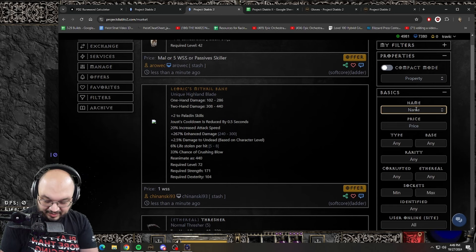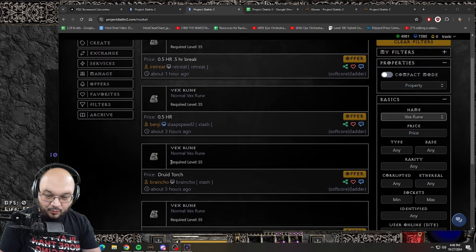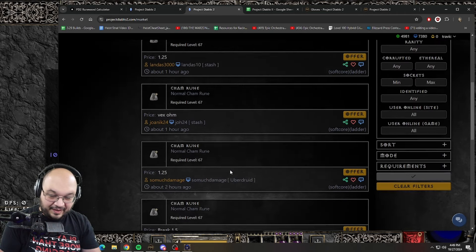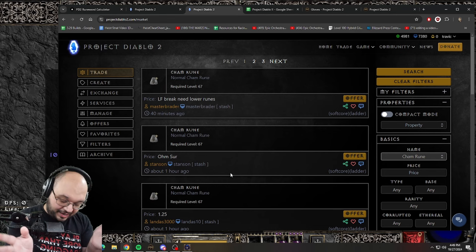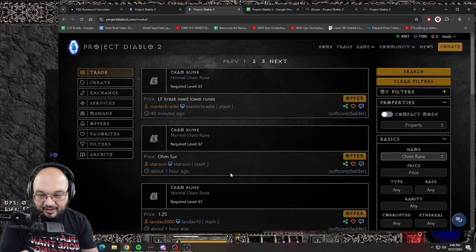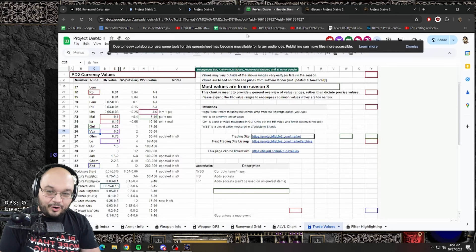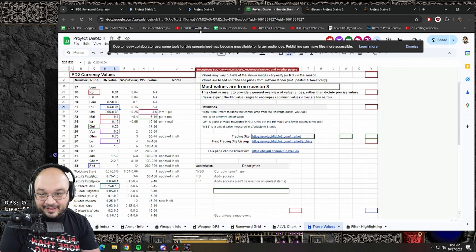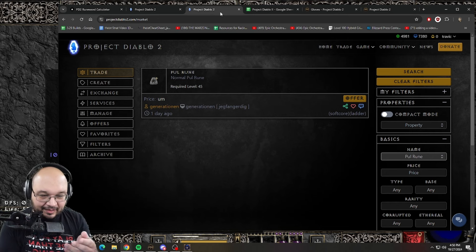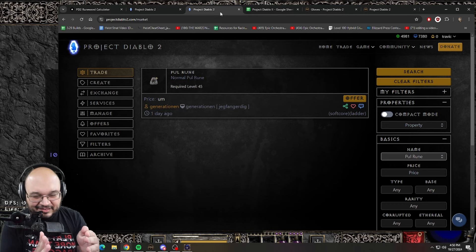You can change your filter, come to the name field, and search 'Vex rune' on the trade site to see what it's worth. You can look up all the different runes to figure out what people will trade. For example, type in 'Pul rune' and search - you can see what people are valuing them at, make an estimate, and work your way around it. The problem with runes is there's no concrete way to value them; the community has established values you can find in the Discord.